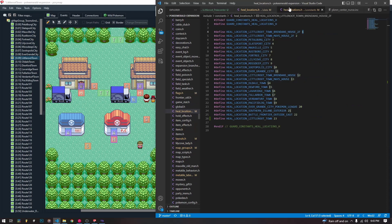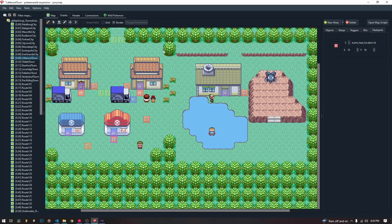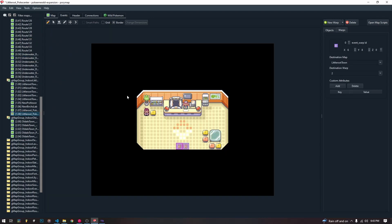Once you save these two files after adding the entries, Porimap will ask you to reload. You're going to want to reload as long as you have saved. If you haven't saved, you're going to want to cancel and save and then reload. And it will create this heal location right here for you. So now you have a heal location in front of your Pokemon Center.